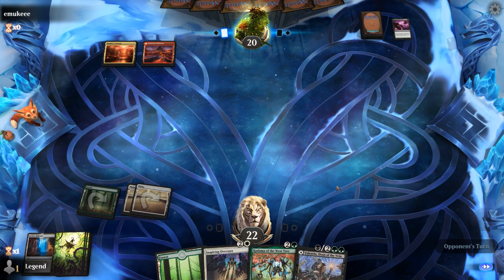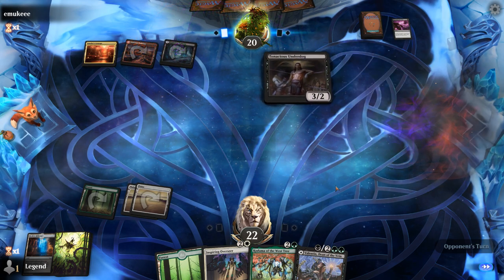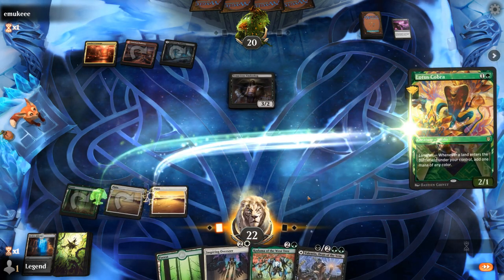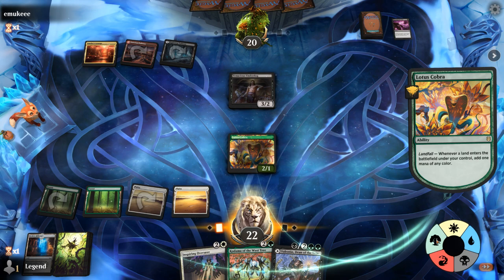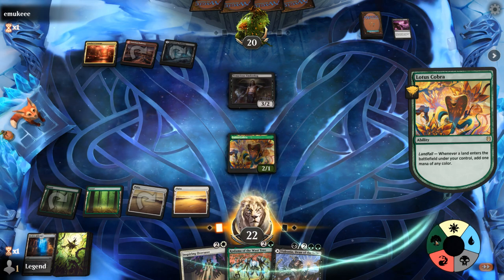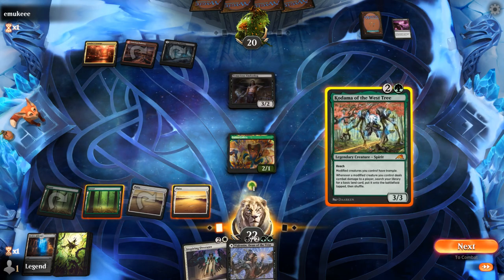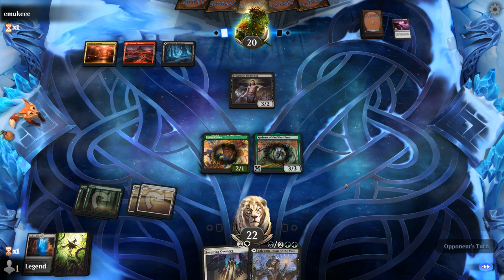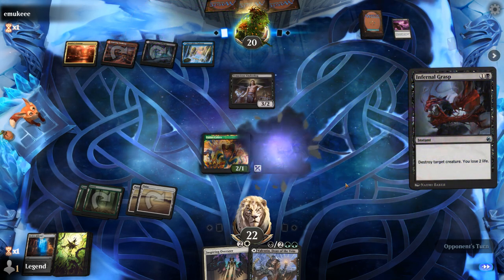We'll need a Felidar Retreat or Splendid Reclamation to kind of push us over the top. Cobra lets me double spell. Overseer doesn't do a whole lot right now — I could wait to play Overseer until we have Lisette in play so I can potentially pump the team. That means playing Kodama now, Lisette next turn, and then Inspiring Overseer eventually. Infernal Grasp kills Kodama.